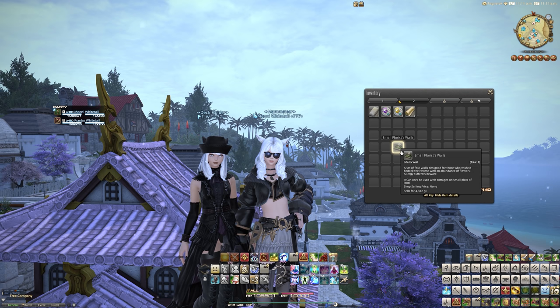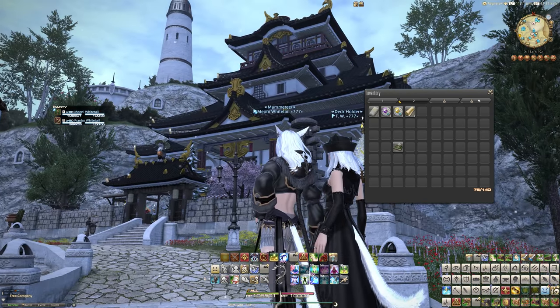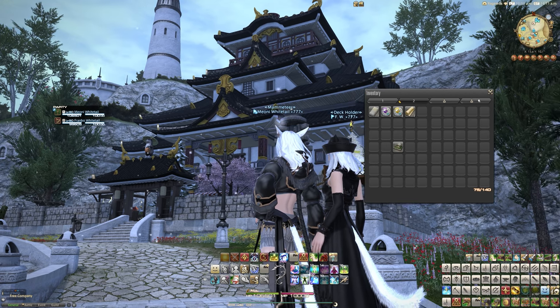This is the florist walls. You can get the large, the medium, and the small size. We bought from the market board last night the small florist walls, simply because we're not going to shell out 10 million gil to refurbish the FC house. That doesn't sound like a good idea, considering I like the Shirogane Castle to begin with.